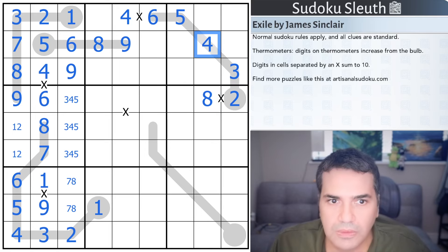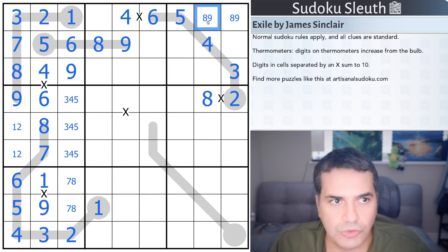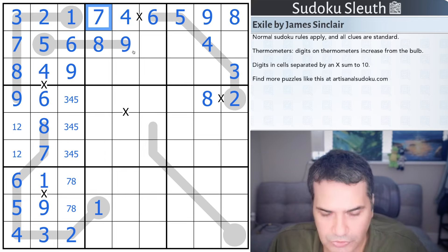Two, three, four. Eight, nine — this is not that cell. That's eight, nine. We know how to resolve it: that's nine, that's eight. And this is the last digit, which is a seven.